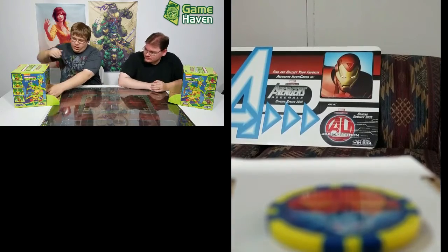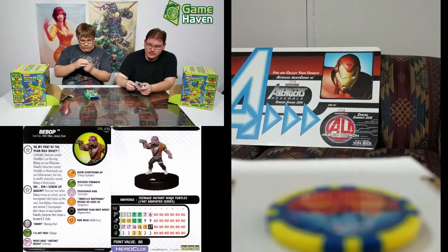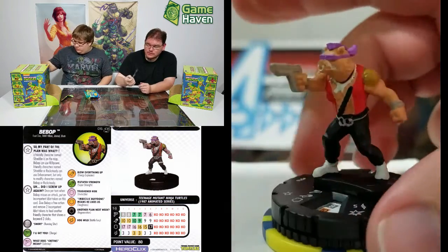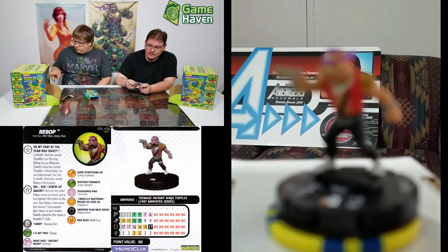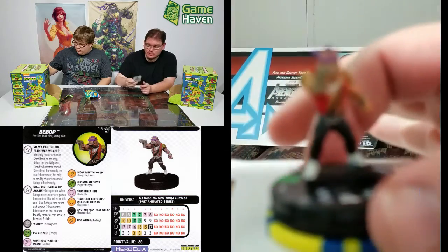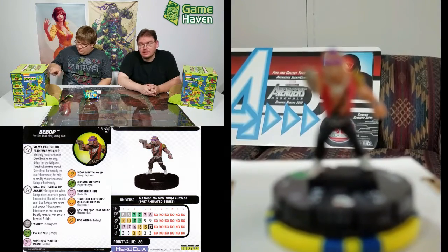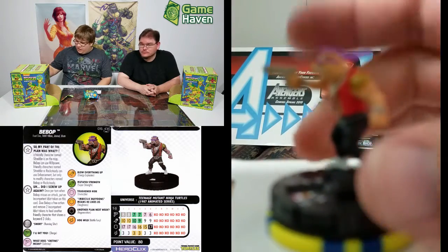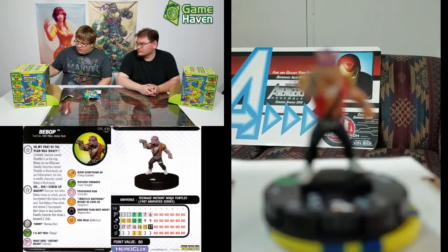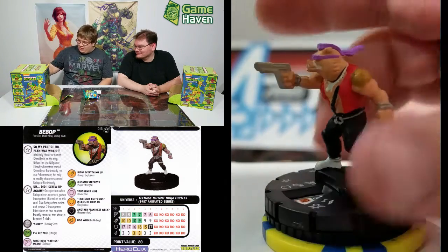Feed opened, starting off pretty strong — we've got Bebop. He's got Invincible for his first three clicks at 80 points, can heal, passes off enhancement and willpower to Shredders around, and has Regen on his last click. He was worth every point. We'll review these more in full when we do our review videos. Here he is — all cool and stuff.